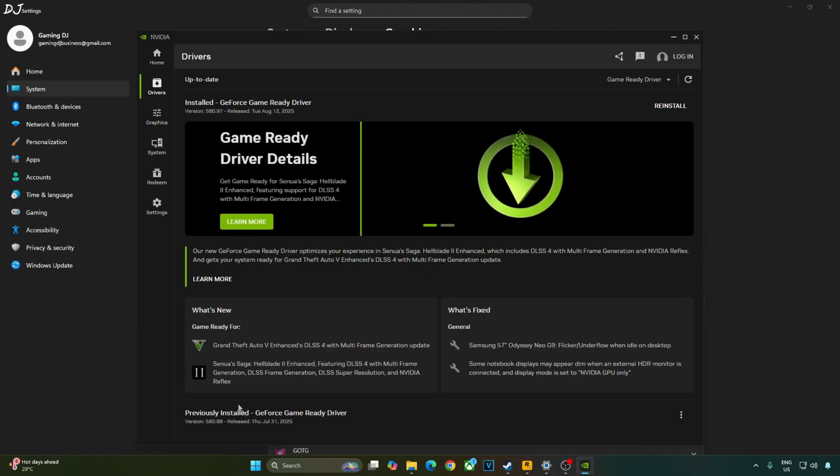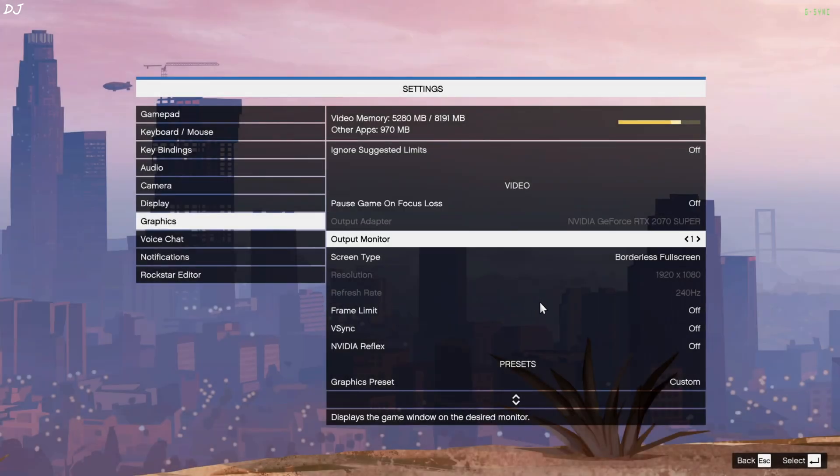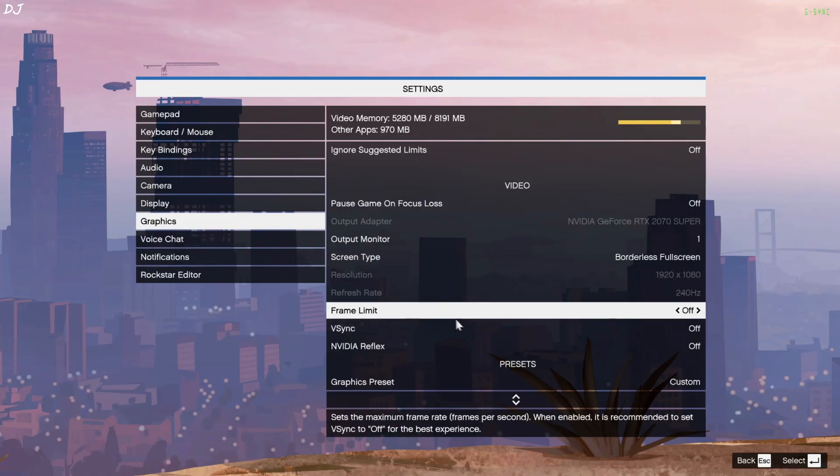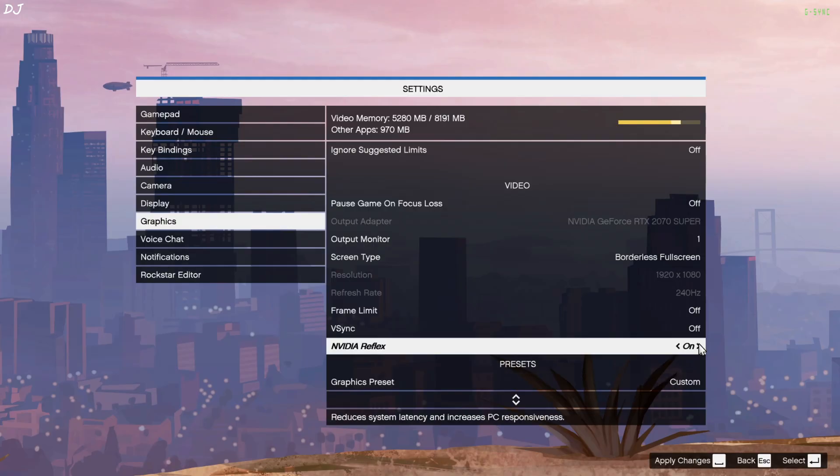It also adds support for Senua's Saga: Hellblade 2 Enhanced Edition. Launch the game. In the in-game Graphics Settings, set Display Mode to Full Screen. No FPS cap applied, V-Sync off, and I'll enable NVIDIA Reflex.